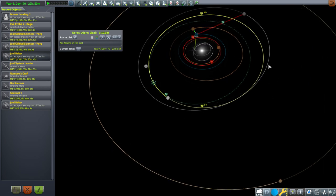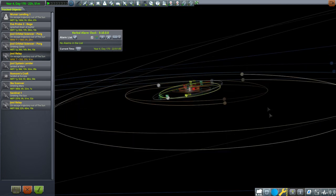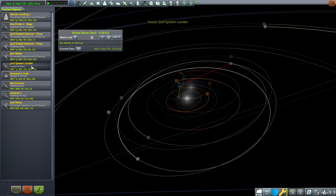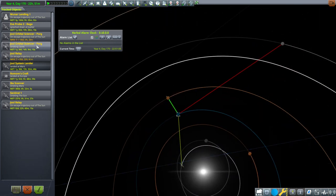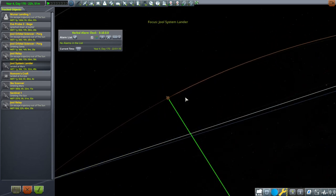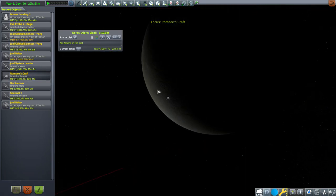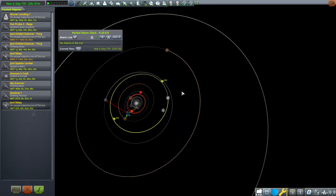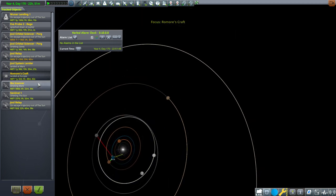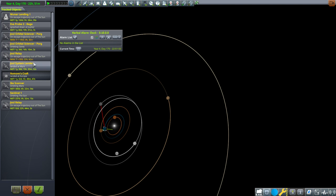That maneuver is useless but it's basically between Ceres and Mars. Ceres has an inclination. The Jewel Relay is out there too. The Jewel System Lander is weird — the Jewel Orbital Silencer is orbiting Ceres but the Jewel System Lander is landed on Mars. And then Romore's craft is landed on Europa. We'll try not to take advantage of the situation too much — they are where they are.